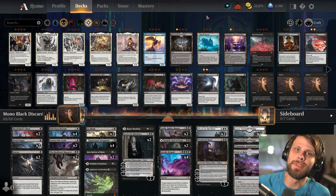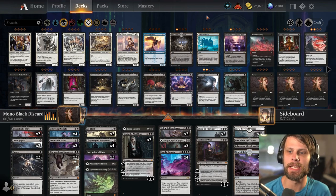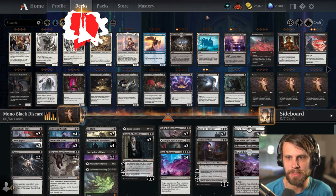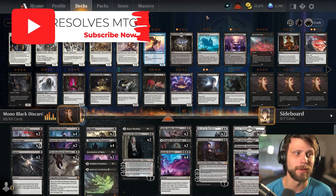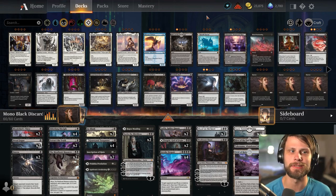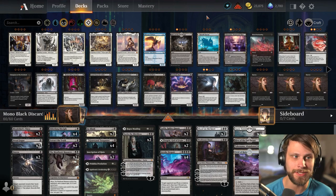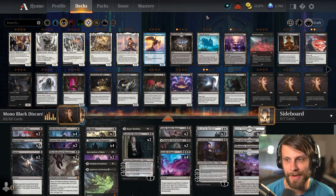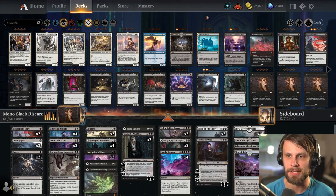What's going on guys? Welcome back to the channel. I hope you guys are doing exceptionally well today. We are going to be testing out a little bit of a Monoblack Discard build here. This is one that I've kind of thrown together — literally this morning I was like, man, I just really feel like playing discard. I actually looked at the channel and we haven't played a dedicated discard deck since Crimson Vow, which is kind of ridiculous because it is a very strong deck in the meta just in general.